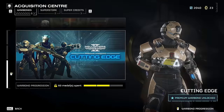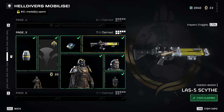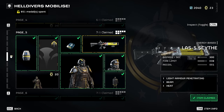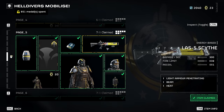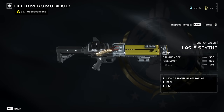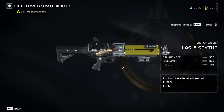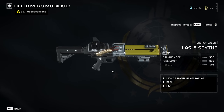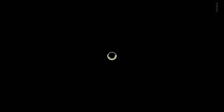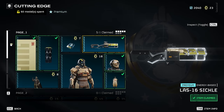Going back to the original weapon — the Scythe — on paper it doesn't look too bad: 300 damage per second, not really any recoil. But this weapon just isn't great, and this is where the debate about power creep comes in. I don't think there's any time you'd take the Scythe over the Sickle. There's literally no point, because the Sickle is a hell of a lot more effective. Now there is a debate about whether the Sickle itself is a great weapon, but I think it's a good and fun weapon to use.